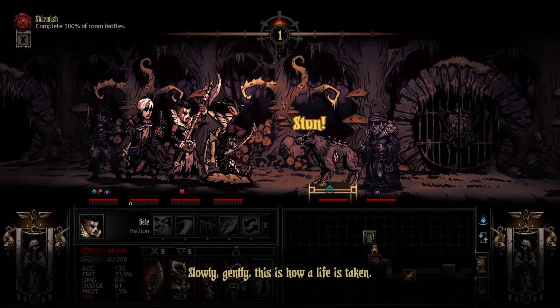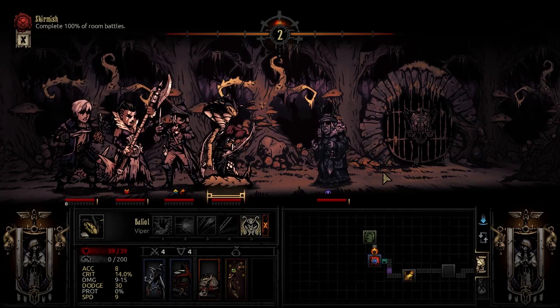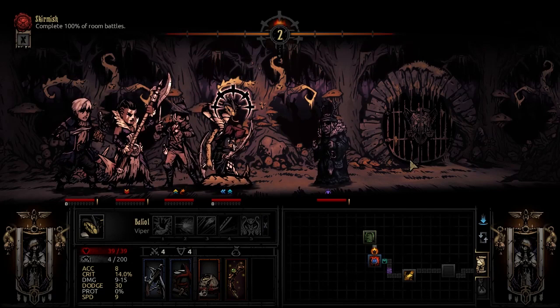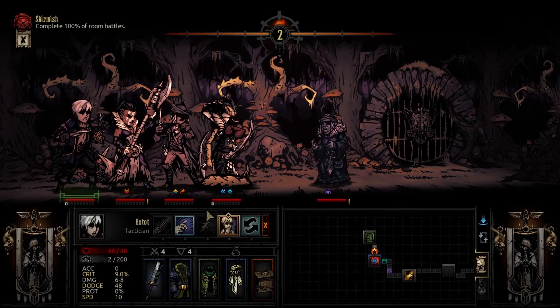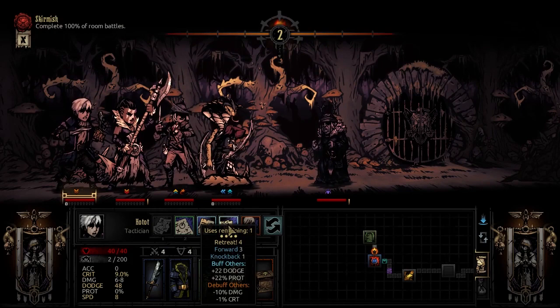I don't normally use the Hellion with this setup. Wish I could hit you — I don't have a way to hit stealthed enemies right now. Unfortunately, I got a pass. Do you have a way to get rid of stealth? I know you can mark folks, but I don't think you can get rid of stealth. You can maneuver people, though.